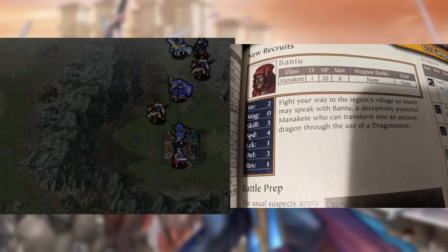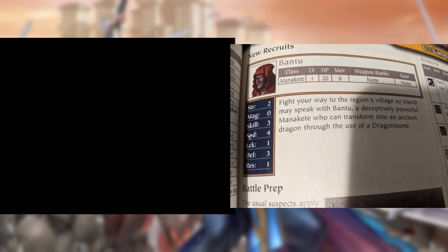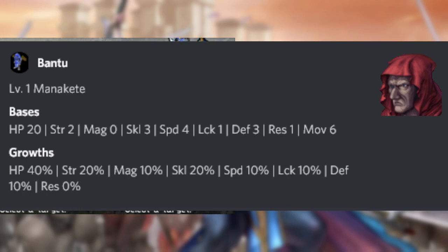After that, we grab Bantu, who according to this guide is deceptively powerful. Yeah, that's deceptively something, alright.